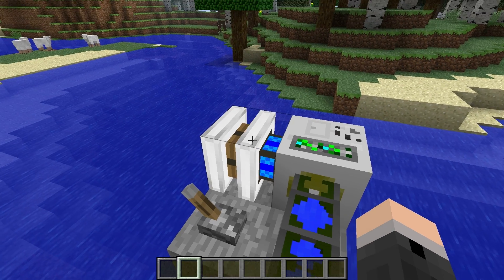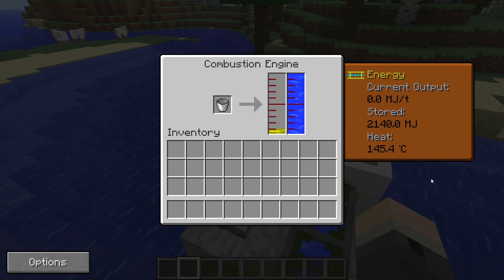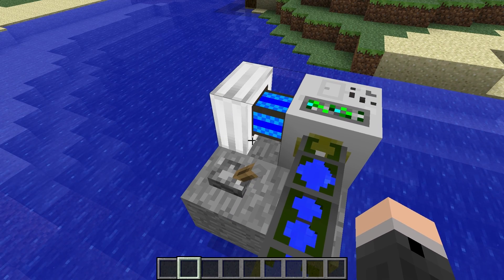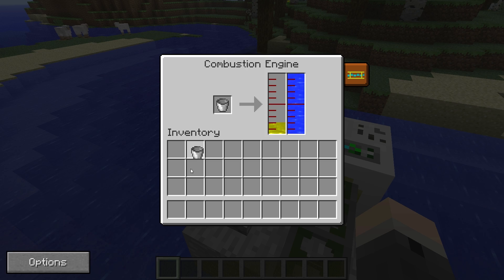Sometimes if you have one bucket's worth of fuel in it, which will fill it up to the first line, then you start the engine, it operates for a little bit, and then you switch it off — it might not start back up again because it has less than one bucket of fuel in it. It'll look like it still has one bucket's worth but the actual amount inside will be less, so if you're in doubt always add an extra bucket of fuel.